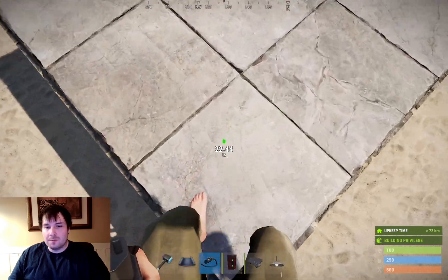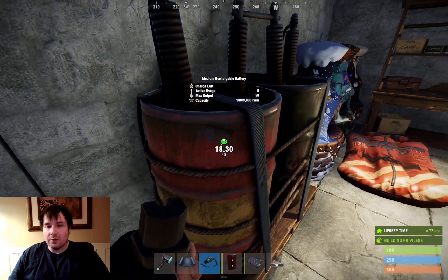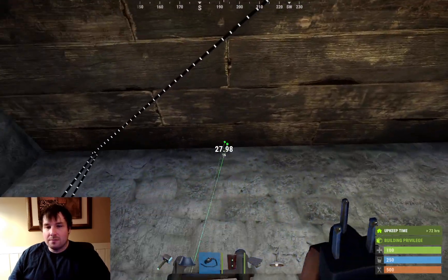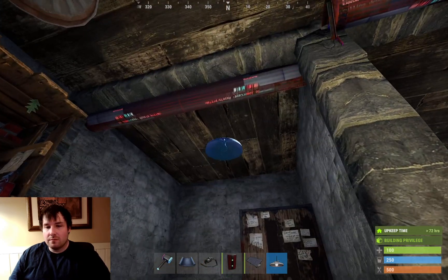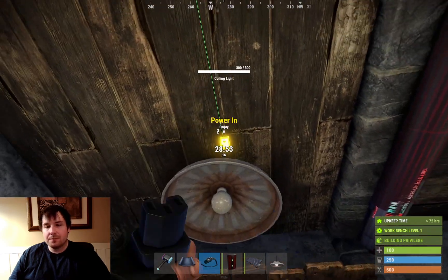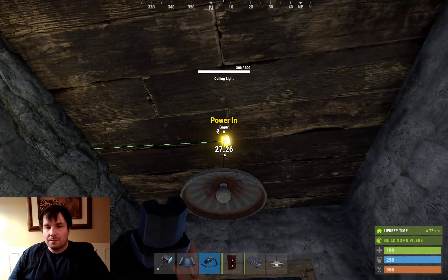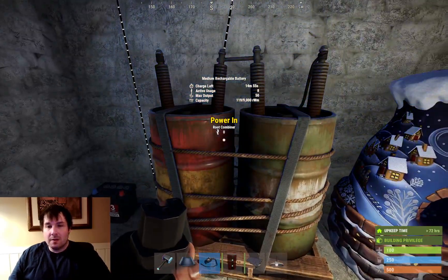Now the medium battery is charging. Take the power out and plug it into the ceiling light. The lights have pass-throughs, meaning they pass the remaining power through to the next object. So first we have power running from the battery to the light, and then the pass-through goes to the next light, and so on and so forth. Now we have four lights and the active usage is 8 - that means four lights each consuming 2 power.